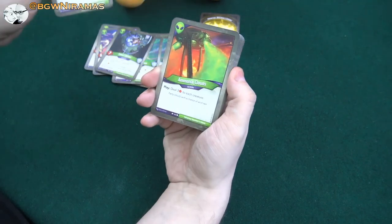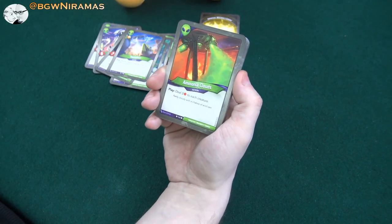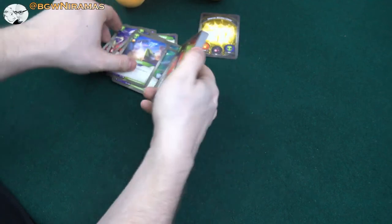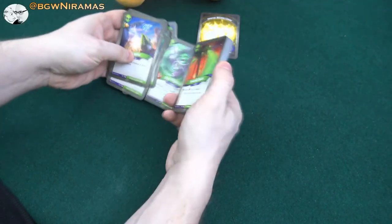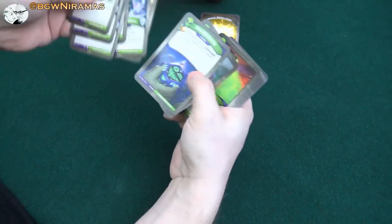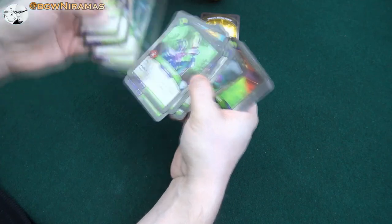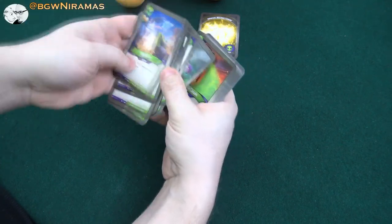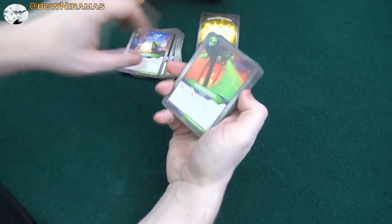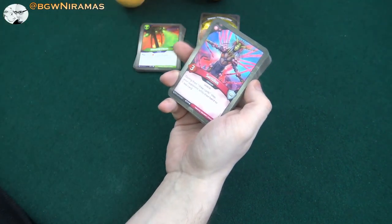Also a free amber as well. Ammonia Clouds deal three damage to each creature — this is tricky. Megamaut will die from that, Thinkdrone too, Marauder dies, but Tank survives. It could be good sometimes. And that was Mars — decent Mars overall, I think.